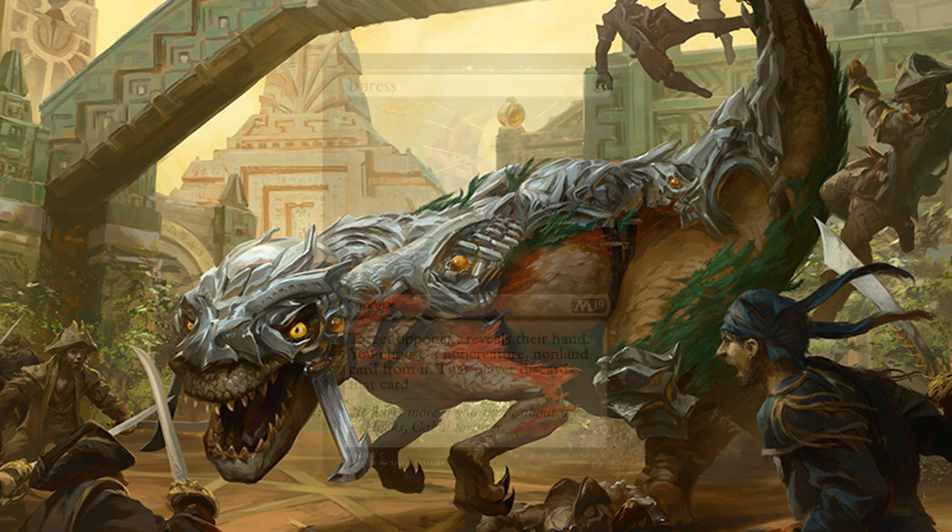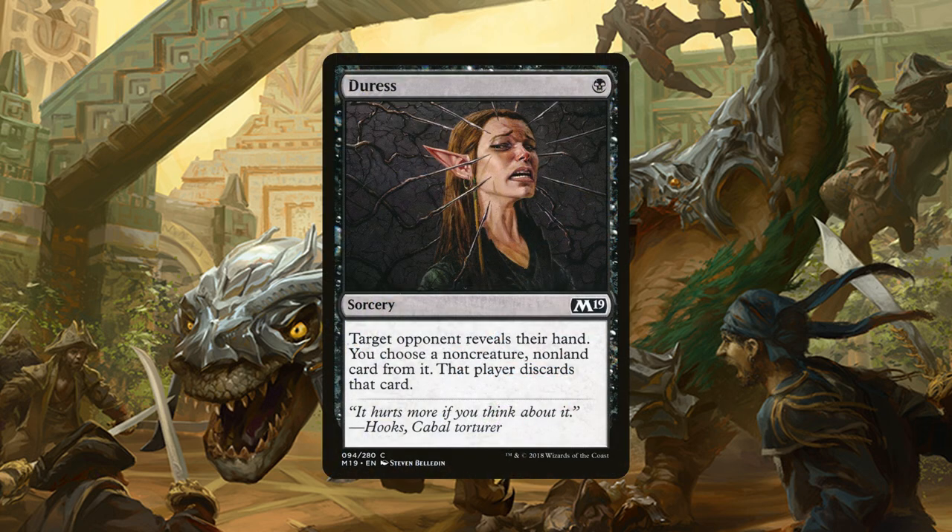And then we have 4 copies of Duress, a sorcery for 1 black mana. Target opponent reveals their hand and you choose a non-creature, non-land card from it and then they discard it. This is for those decks that happen to be more controlling or have more board wipes than just the Doomfalls can deal with.